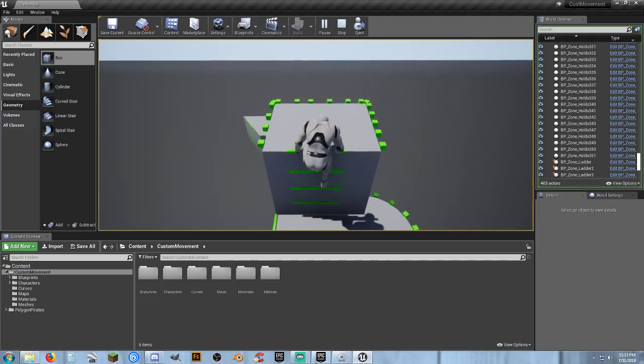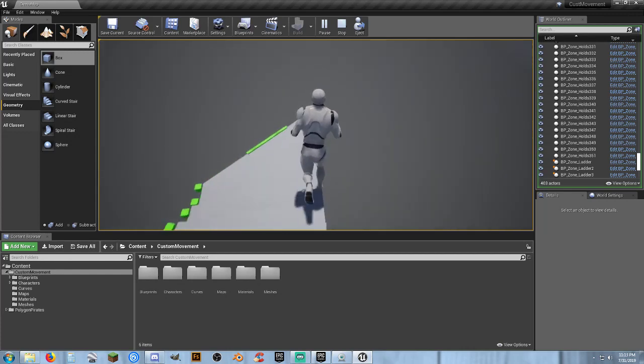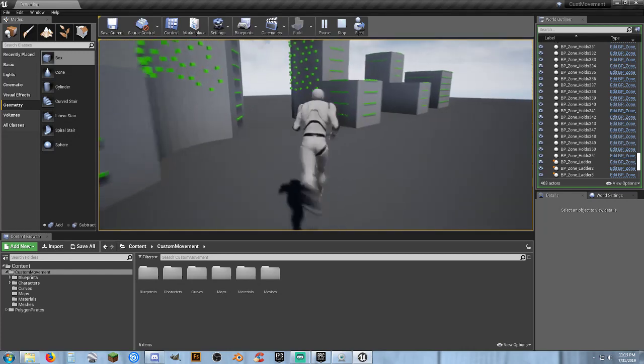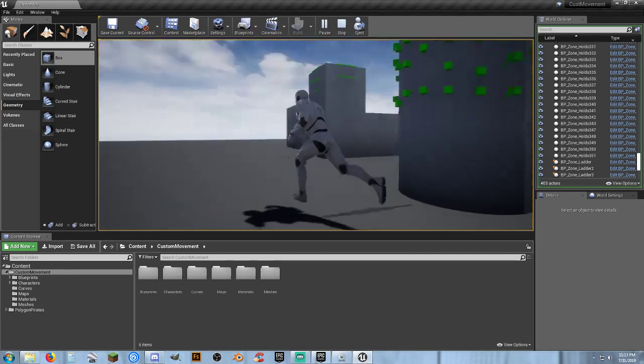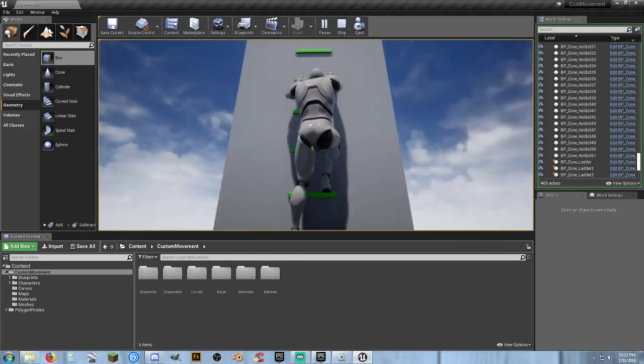I want to show how to use a different mesh for your ladder and how to get around the system. These are the default handhold points that came with it. I decided to add a tall tower and add my own custom ones.